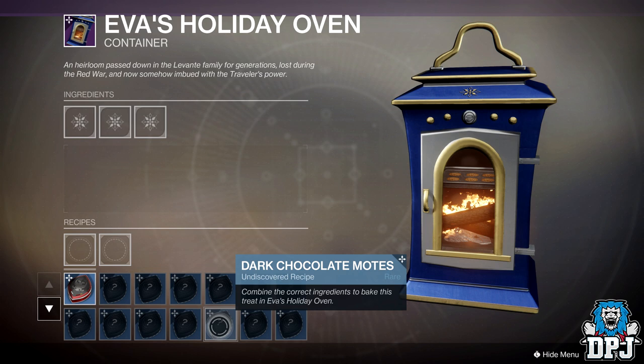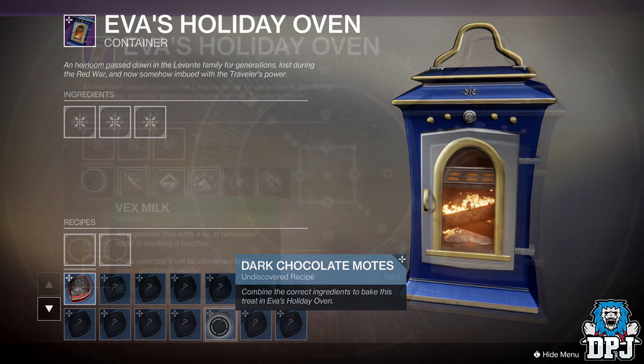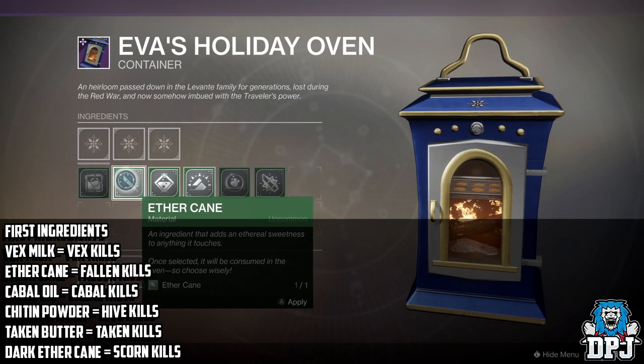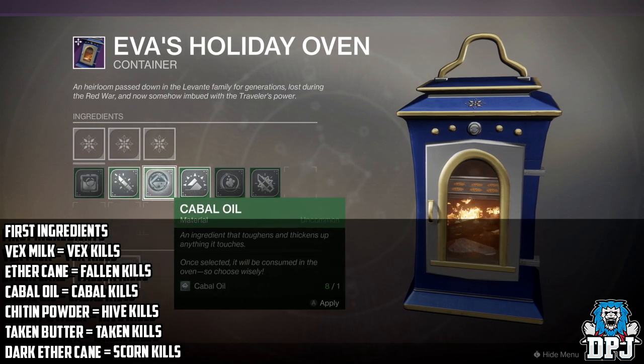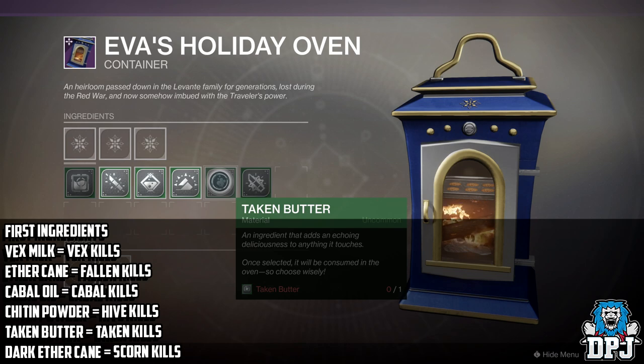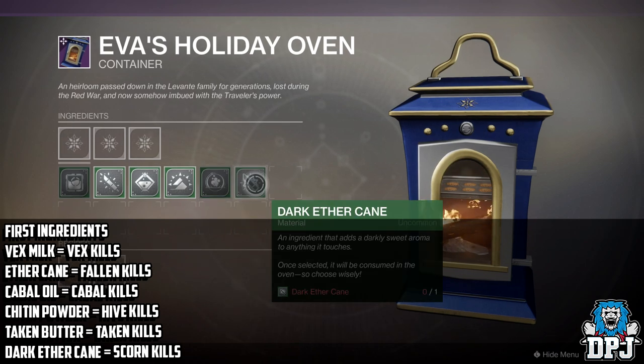Those are the entire list of recipes in the game. Now, how do you get each ingredient? The first ingredient category drops from enemy type kills: Vex Milk from Vex enemies, Aether Cane from Fallen enemies, Cabal Oil from Cabal enemies, Chitin Powder from Hive kills, Taken Butter from Taken kills, and Dark Aether Cane from Scorn kills.